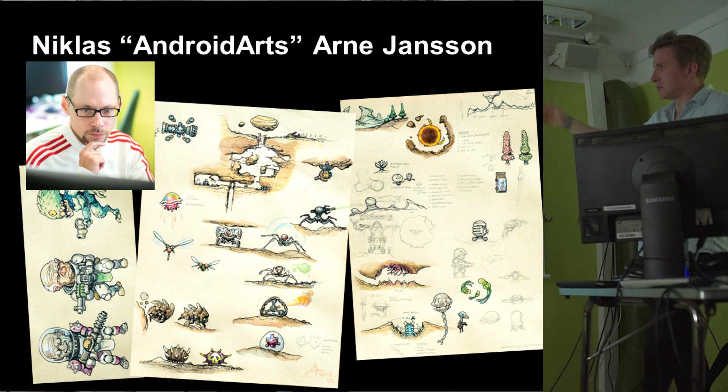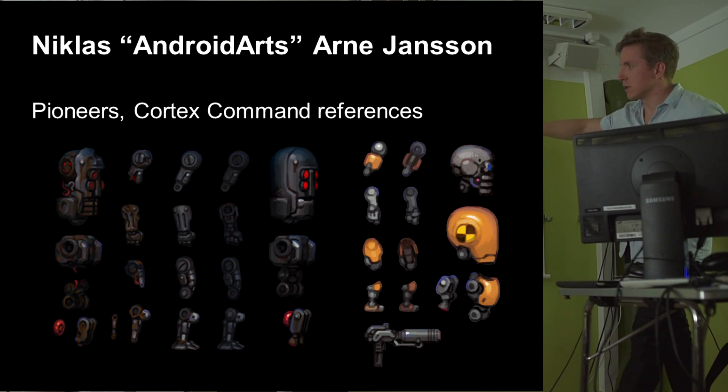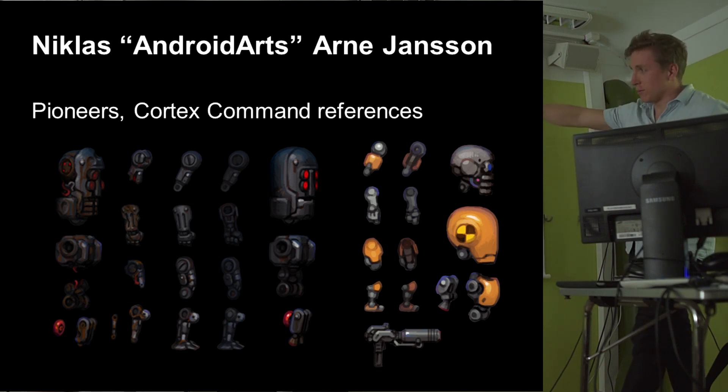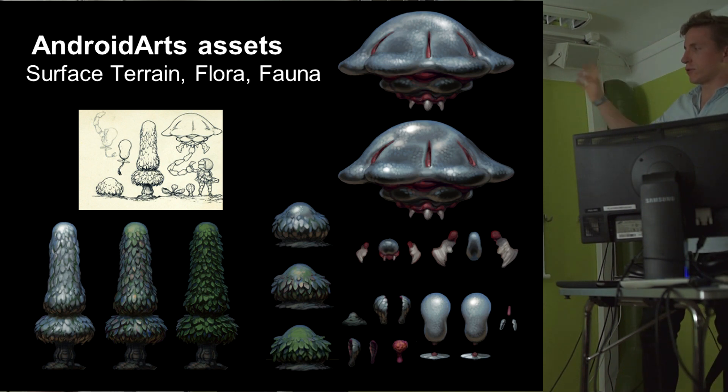We got a lot of assets made by him when he was here. These are some examples — they don't actually have to lay in such an organized manner; in the engine you can just click on the different pieces that you want to use. He organizes things nicely, and there are a lot of Cortex Command throwbacks here — characters and things that Cortex Command players would recognize. He has a very structured way of thinking about creating assets.